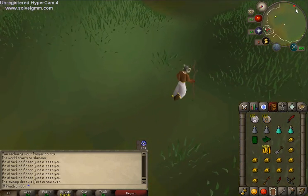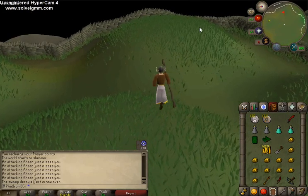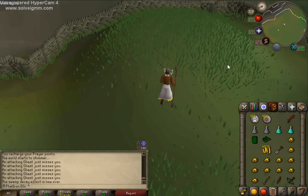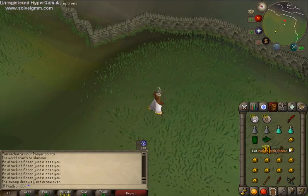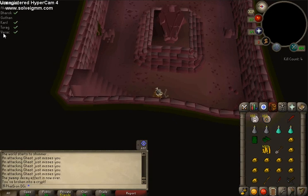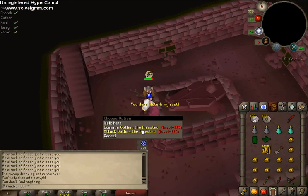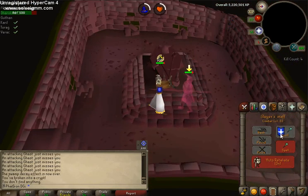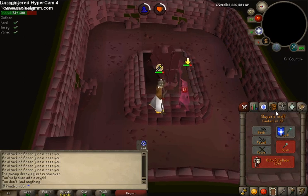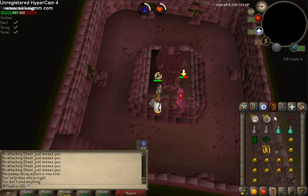What I'm going to do now is go back over to Barrows. Don't worry — if you ever do leave and you're not sure, all your kills will stay. As you can see, I still have Dharok, Torag, Karil, and Verac marked. Now I'm back to Guthan's, so go ahead and activate your prayer and continue. Don't forget to have your spell on autocasted.